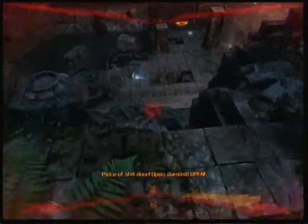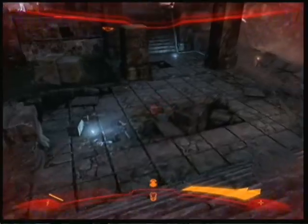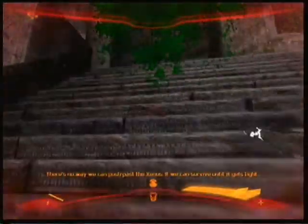There's a health shard here — pick it up if you need it. Jump down; there's gonna be some aliens. You can fight them or you can just run past them. I just run past the turret right here.